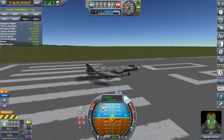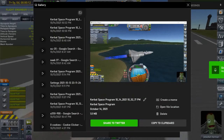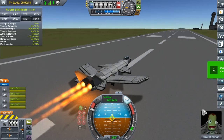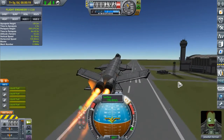This is my Sukhoi SU-47 on the runway. Now let's take off with full afterburners. And lift off. Now let's go vertical.